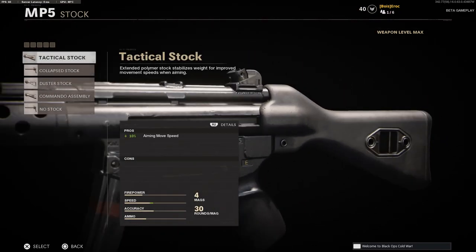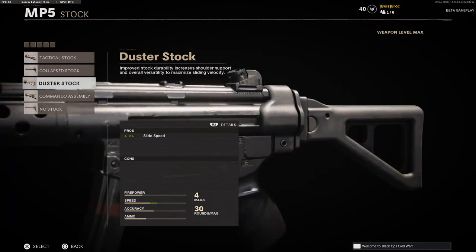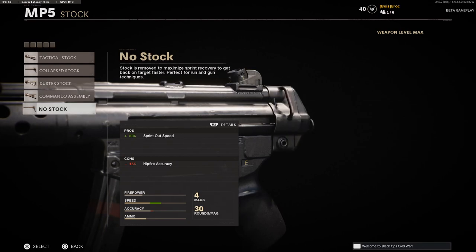And finally for stock, we have the Tactical Stock, the Collapsed Stock, the Duster Stock, the Commando Assembly, and the No Stock option.